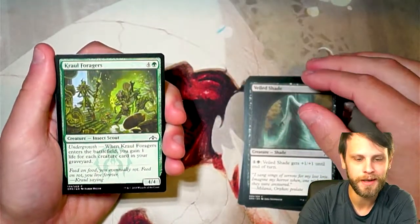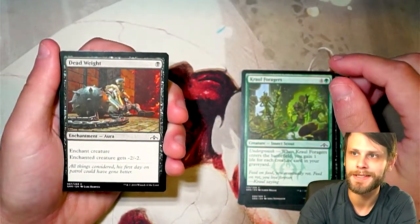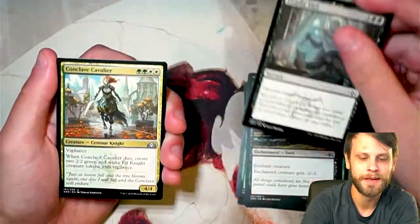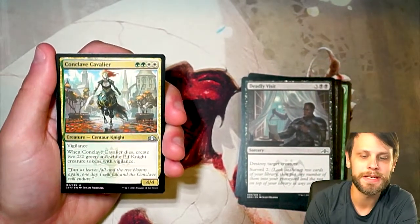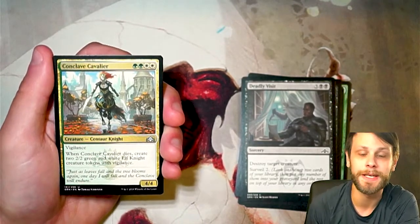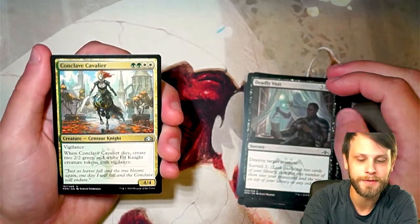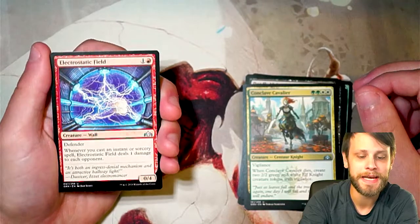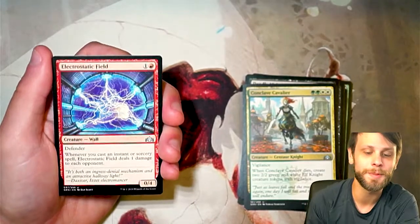Veiled Shade. Undergrowth was a very fun mechanic for the Golgaris. Deadweight — fantastic little removal spell. Deadly Visit. Our first uncommon, Conclave Cavalier — part of the cycle with two-color representations of each Guild, this obviously being Selesnya. They were all very, very good in draft. Electrostatic Field — fantastic little Izzet card, being able to throw out extra damage with Instants and Sorceries. Super fun, amazing artwork.